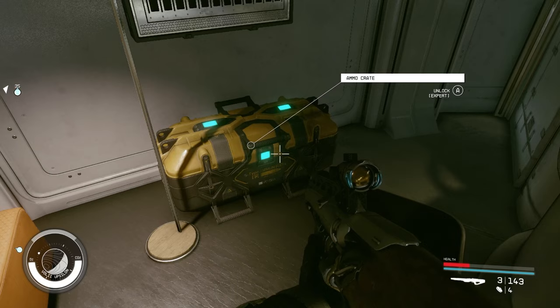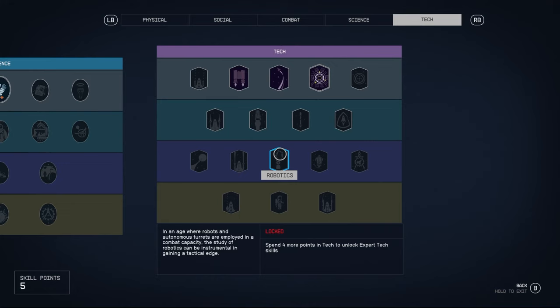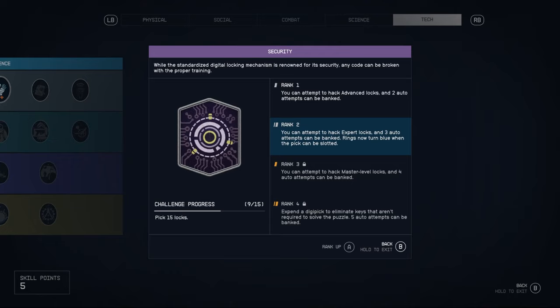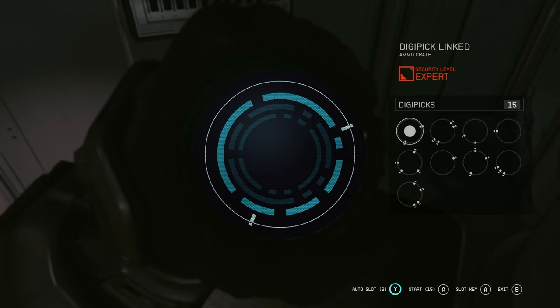The next thing is lockpicking. To pick a lock you need digipicks — I've got 15 of them right now. These are basically advanced lockpicks. Because I've got the lockpicking skill leveled up a bit, I can attempt to hack advanced and expert locks. I think you should personally get to at least level two if lockpicking is something you want to look into, because at that level the rings turn blue when the pick can be slotted.